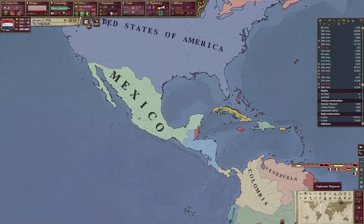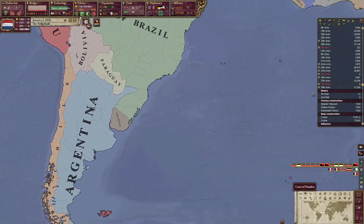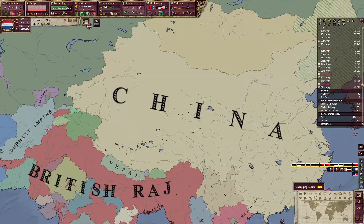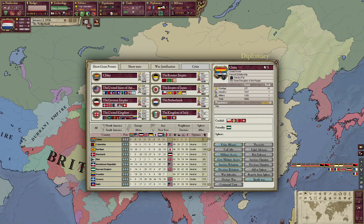You guys like it when I show you the world — the world is incredibly boring this game. Dutch Africa looks great though. China did westernize and became the number one great power. Wild.